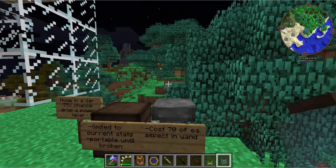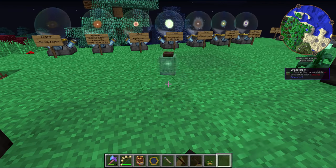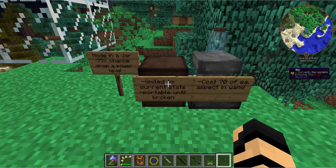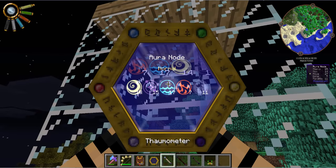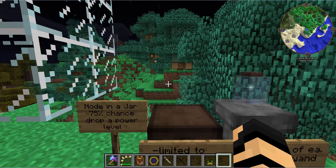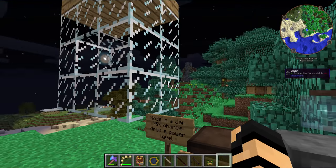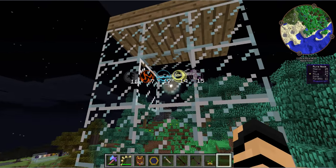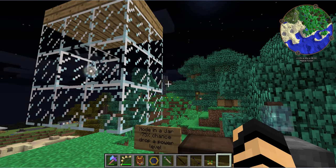You can just walk around with it, place it down, and pick it back up again. There's a 75% chance it will drop a power level when captured — so a normal node has a 75% chance of becoming pale, which is not good. You definitely want bright ones if you can get them with a lot of aspects. Any node is better than no node, so you may still want to take it. There are also ways of improving its regen power, but we'll discuss that later.